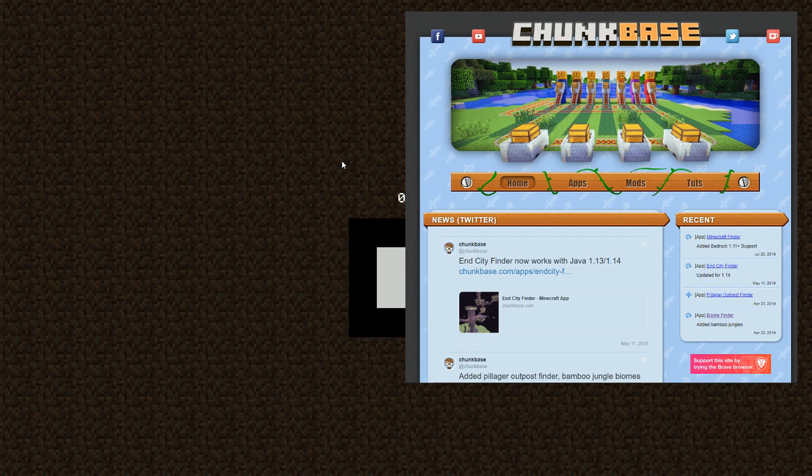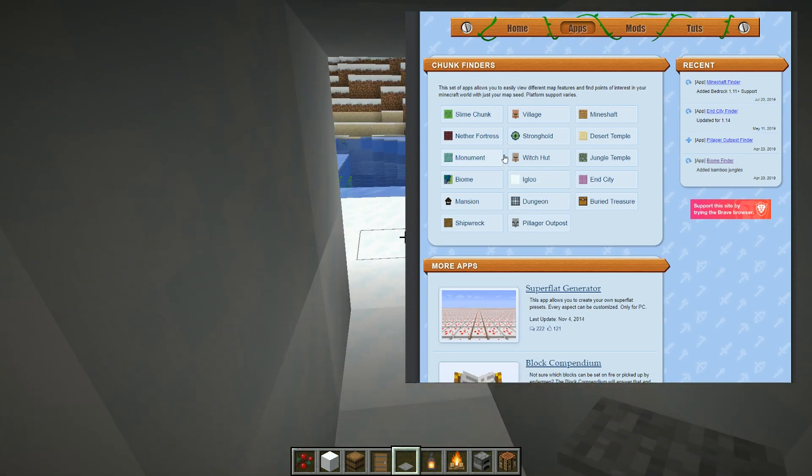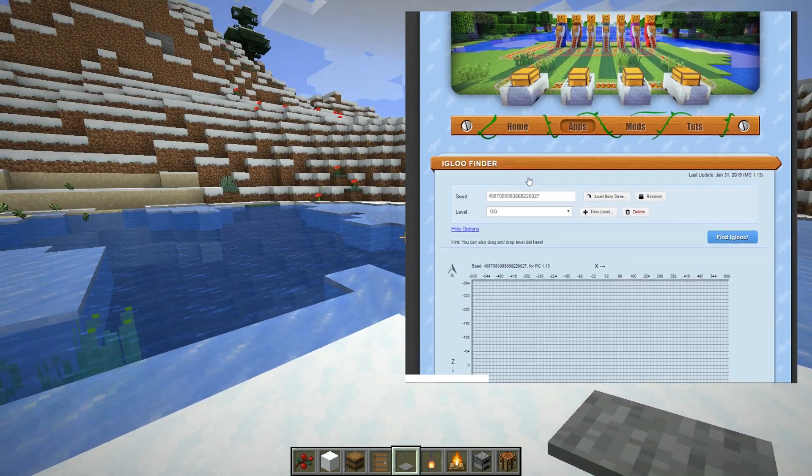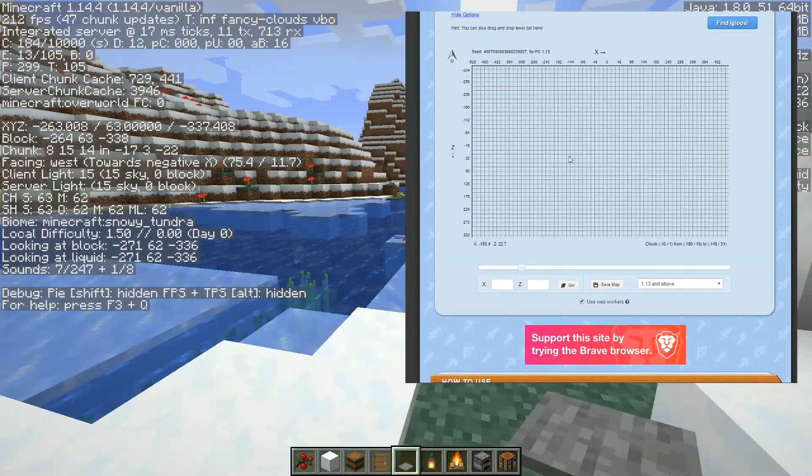With the help of Chunk Base, you want to go to the igloo finder — everything will be linked in the description. With the igloo finder it will tell you the exact coordinates, so you'll be able to find exactly where the igloo is.